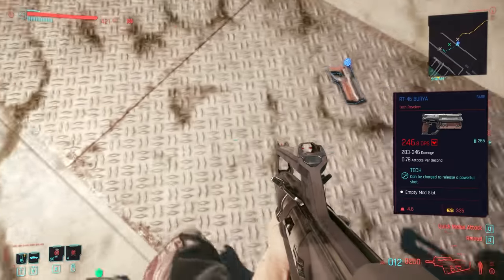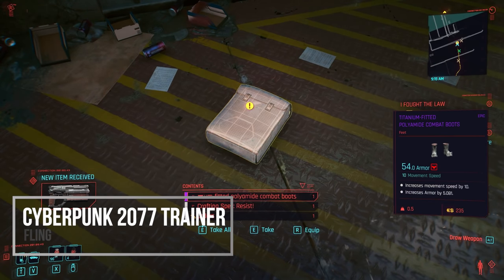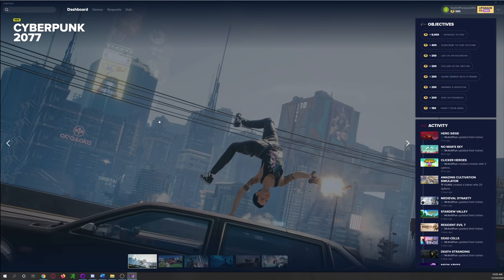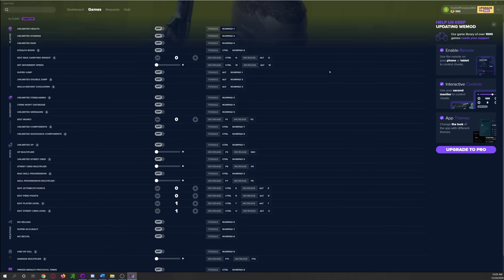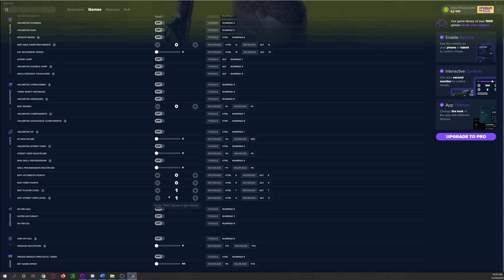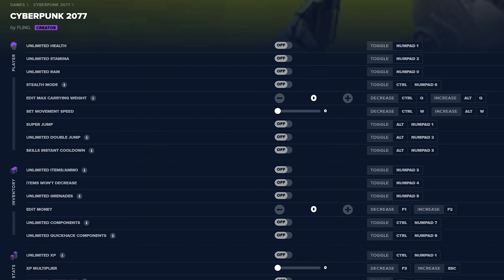If outright cheating is your goal, one of the most player-approachable options is the Cyberpunk 2077 Trainer. This uses a program called WeMod, widely used for trainers for various games. This particular trainer is made by Fling — after installing the program, you tell it where Cyberpunk is located, and from there it's a very user-friendly way to have a bunch of cheat codes in the game. This is doable via console commands or Cheat Engine, but the appeal of this trainer is it has all the fundamental options you'd want with a nice UI to make them digestible for the wider community.